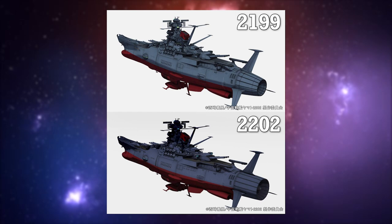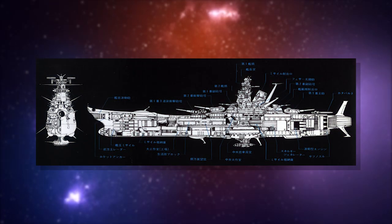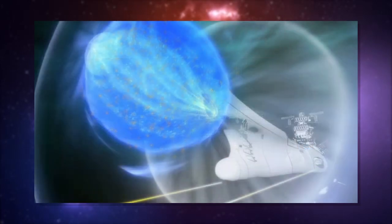While the most standard armaments of the Yamato are impressive, it's the wave motion engine that truly sets the ship apart. This system would not only power the ship but allow it to traverse much greater distances in a much shorter time. The ship could also use this energy as a shield and utilize the wave motion gun — an unparalleled weapon that would pretty much neutralize any foe in its way.